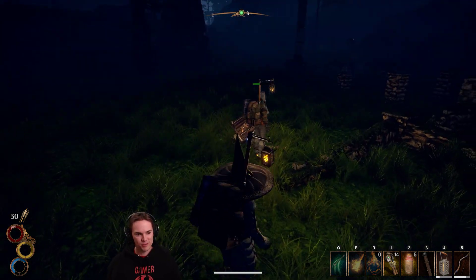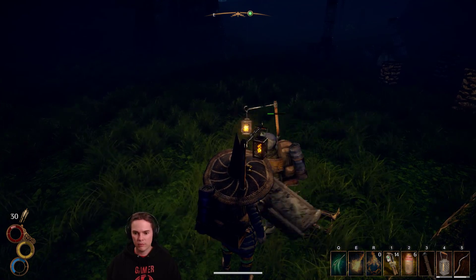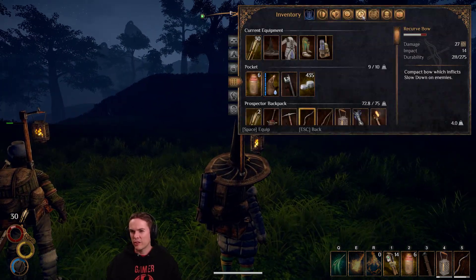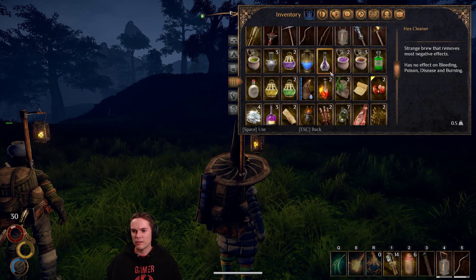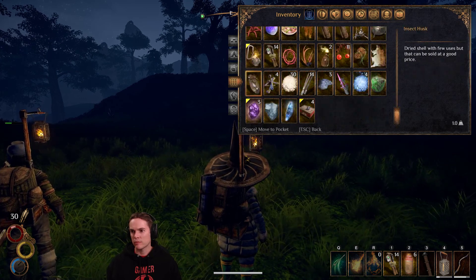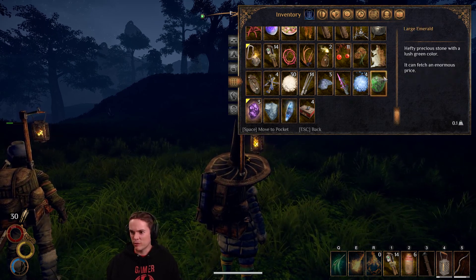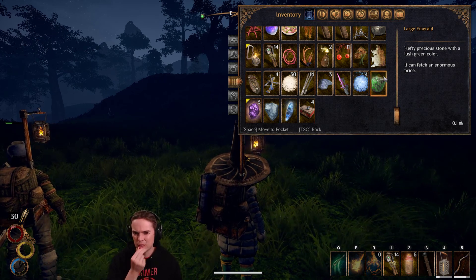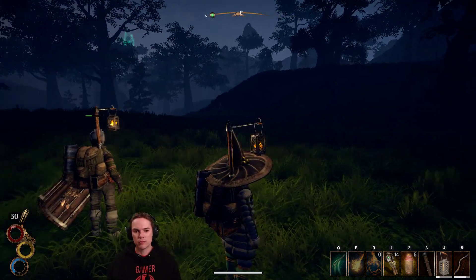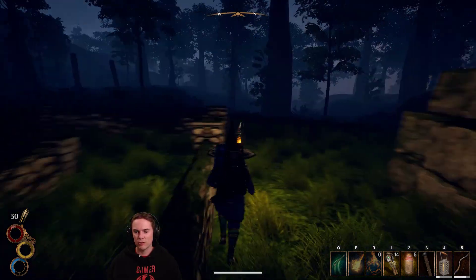I think I might need to rest. Lava eggs and occult remains — nothing really of use for us. Can we eat the lava eggs? No, I don't think so. There's a chance of disease — probably not. I've got a few valuable things — a large emerald, I think they go for 80. We could theoretically head back because I am above carry capacity right now. Yeah, I'm about the same. Heading back and then a rest sounds good — it's the safest option.